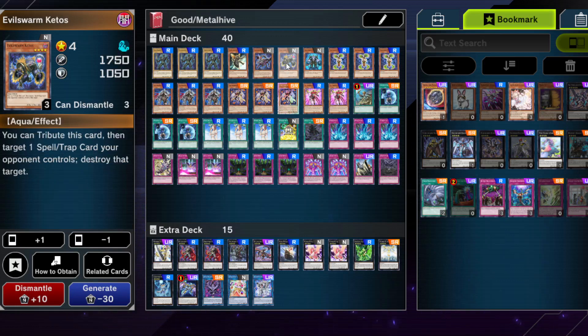One card I run that not a lot of people would is a spell/trap removal card I don't run elsewhere. It's loopable with Kyrkion, so if you're playing against a grindy, back-row-heavy deck, having one actually comes in handy. I recommend running one, but you don't have to. You could replace it with Mystical Space Typhoon or Cosmic Cyclone, but this one is searchable, which felt better to me.